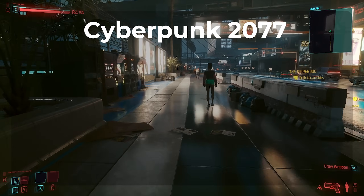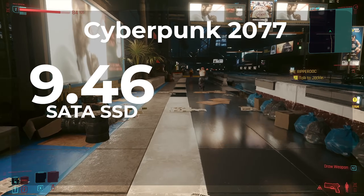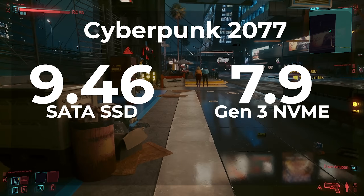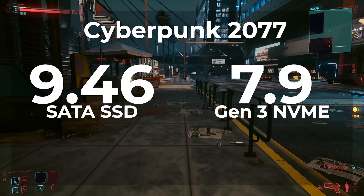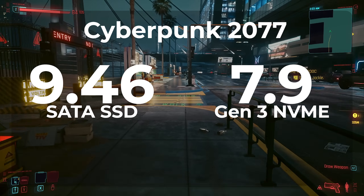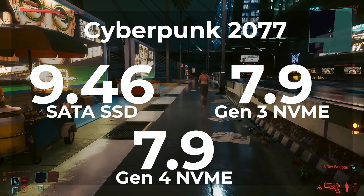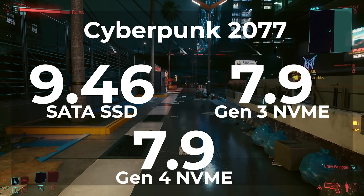However, loading game saves in Cyberpunk kind of surprised me. With the SATA SSD, I was able to load a game save in 9.46 seconds. But when switching over to the Gen 3 SSD, I was able to load the same game save in 7.9 seconds — that's a little over a second and a half improvement, or about 18%. Once I switched to the Gen 4 SSD, I was able to load the same game save in the same 7.9 seconds. So I got a really good improvement between the SATA SSD and the NVMe, but not much improvement between the Gen 3 and the Gen 4 NVMe. So aside from the game saves in Cyberpunk, it didn't seem to make much difference which drive I was using.